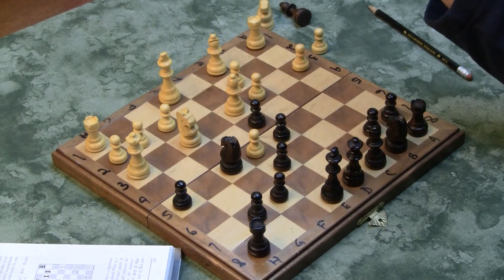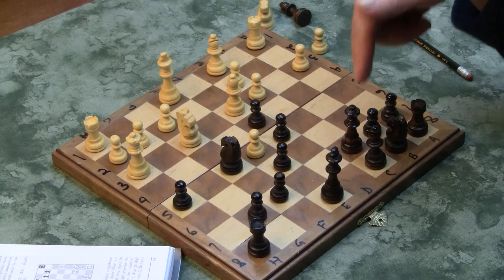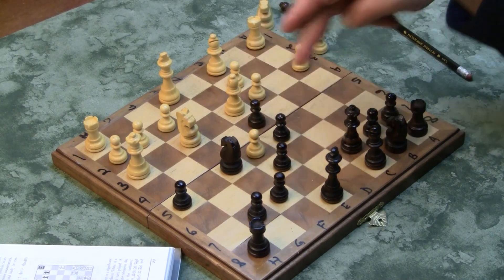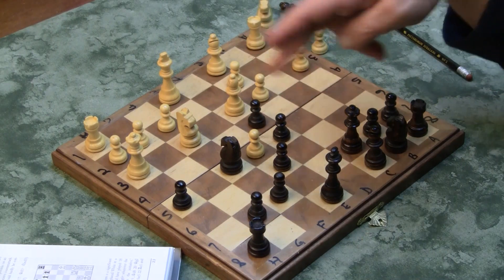The Queen came to C7, and this is an important improvement — it gains him a tempo. Because from C7, the Queen is hitting both E5 and C3 at the same time.